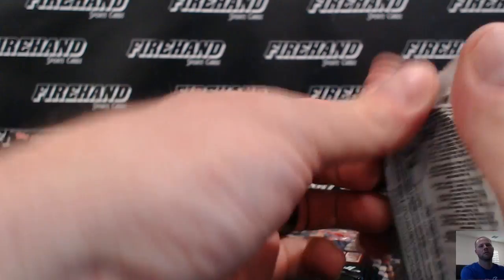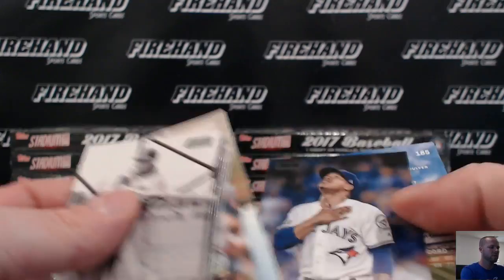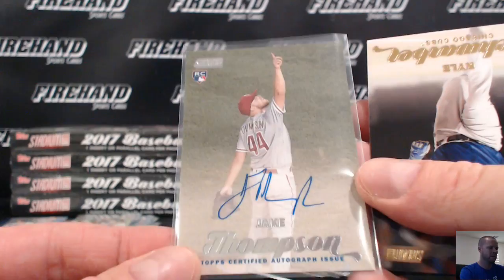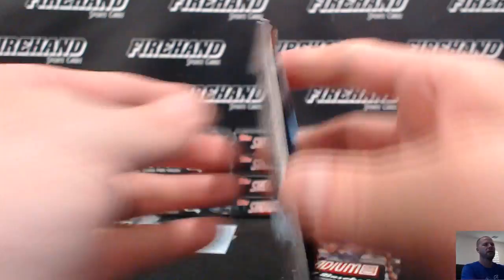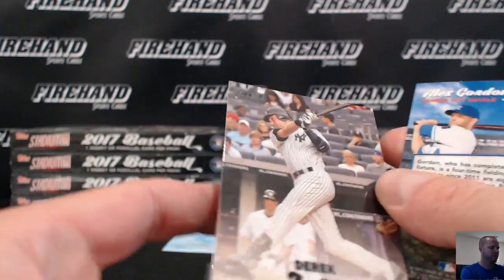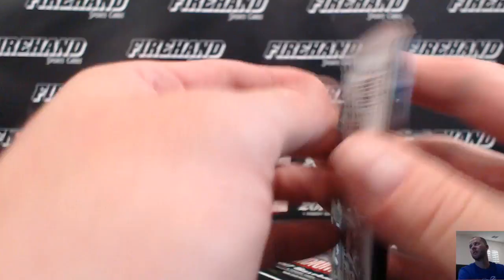Marcus Stroman black. Jake Thompson for the Phillies, auto rookie. Darigida black foil. Beam Team, Carlos Correa, Stros.